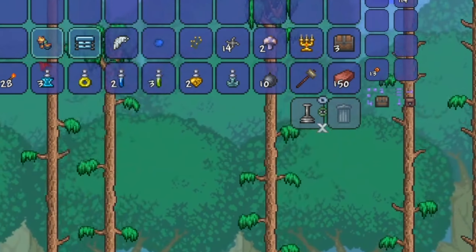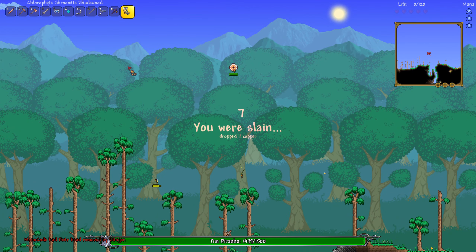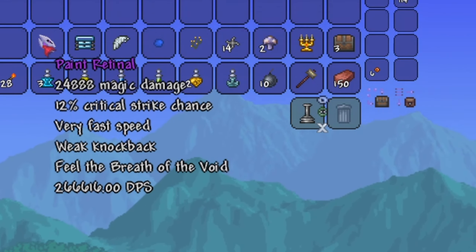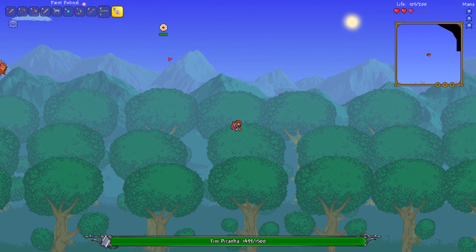We got something. That seems good — 44 defense, 80 health. Wait, is that silver armor? What is this? I shouldn't have this.